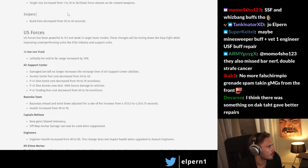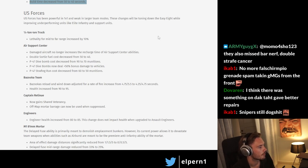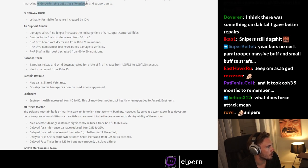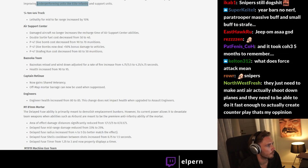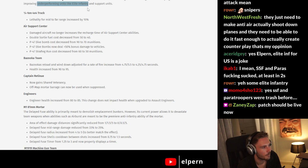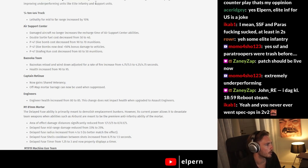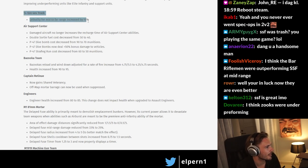US Forces: US forces have been powerful in 1v1 and weak in larger team modes. These changes will be toning down the EZ8 while improving underperforming units like elite infantry and support units. I don't know how true this is — has elite infantry really been underperforming? I don't think US elite infantry has been underperforming at all. SSF was the main reason you go spec ops, along with the Weasel. The 4x4 lethality is increased by 10% — this is already a really strong vehicle, though I think it's kind of bad unless you go Armored because Armored gets the capping rate for free. 10% is pretty major, especially since this means you can hunt down stuff like the Kübelwagen even more easily.